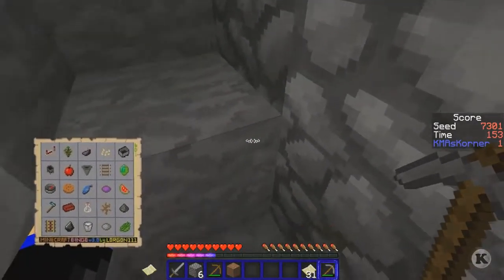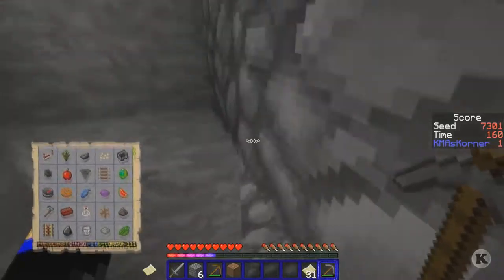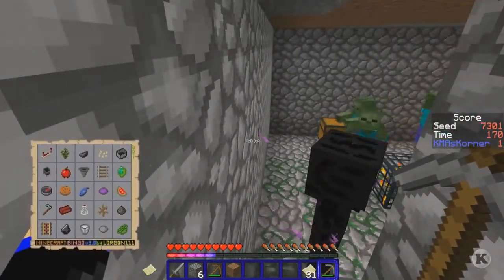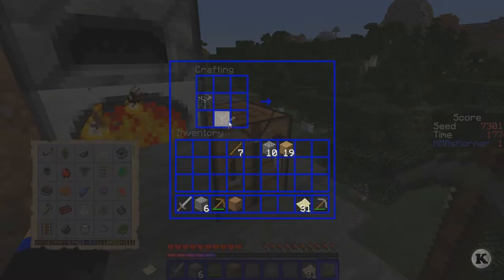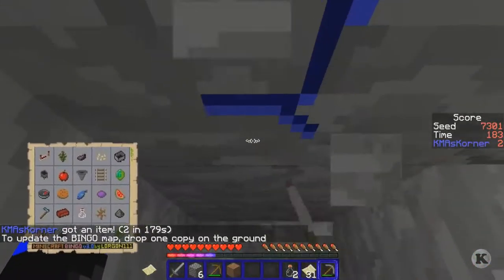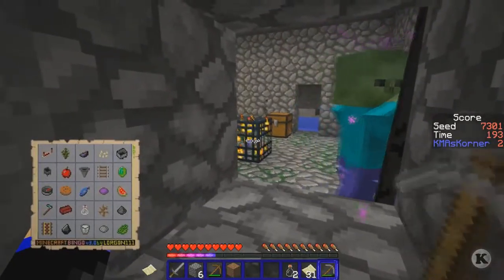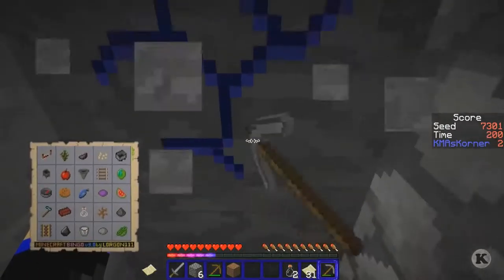Oh, there's the entrance to it! The chests are on the other side. We got three of those, so we can do that real quick. I'm gonna work my way to the other side so I can get to the chests. Can I reach you? No, I can't reach you. Okay, we got a fight going on in there which is fine by me.